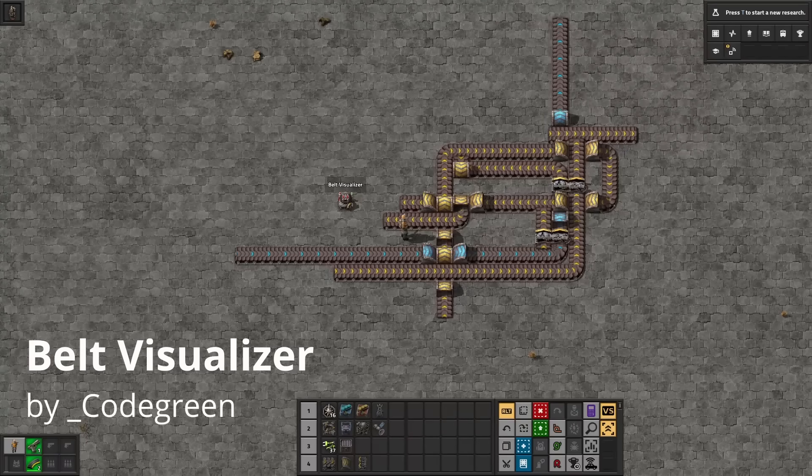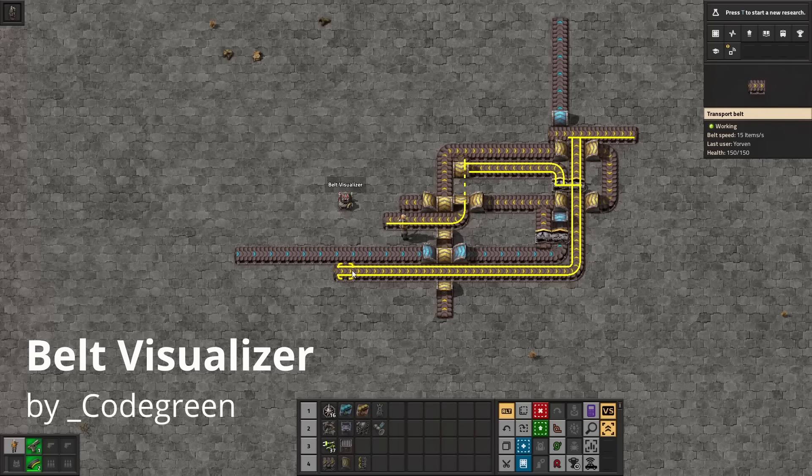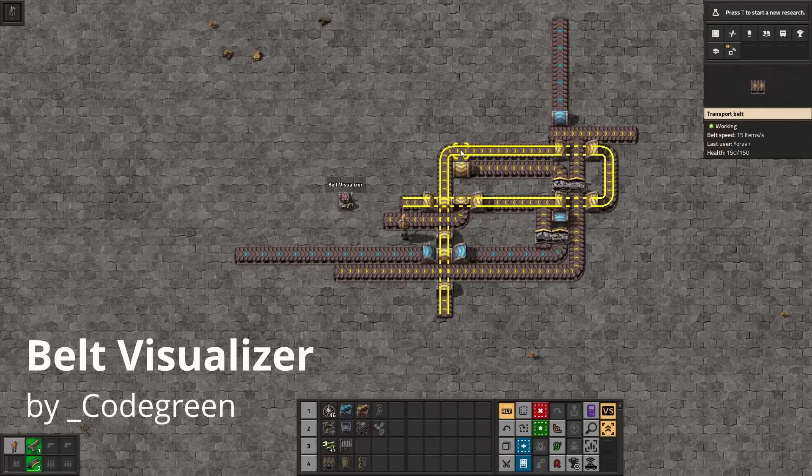Belt Visualizer is pretty much like the old pipe visualizer mod that got integrated into the base game. This mod will add a button to your quick bar which, when pressed and you hover your mouse over a belt, it will highlight the entire beltline connected to that one and will detect this through side loading, undergroundies, splitters, what have you.